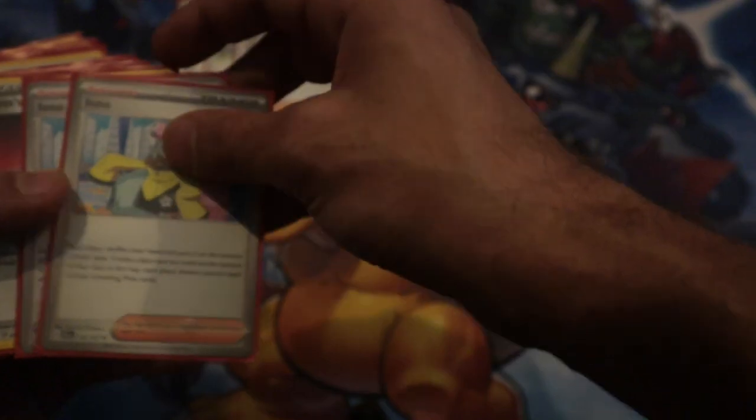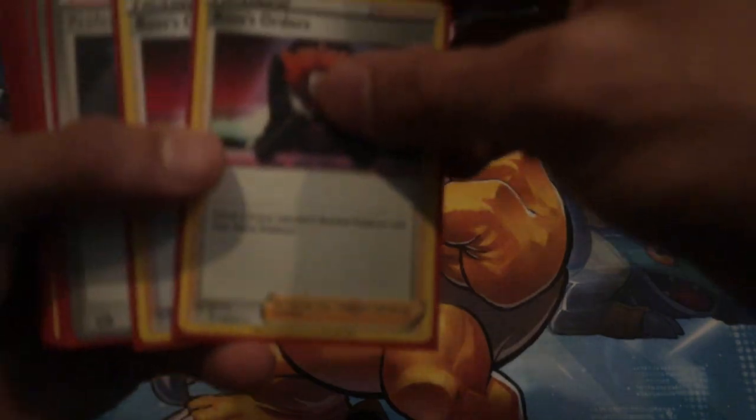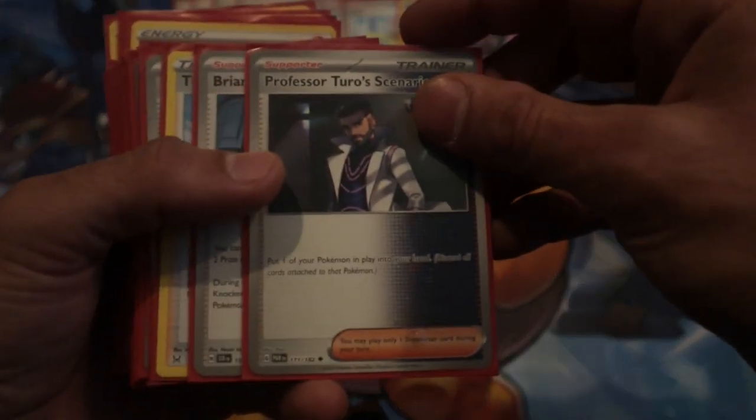Alright guys, here's the Charizard ex that we took to locals today. Arvin is really strong, really amazing, especially for the Maximum Belt — we can draw into it. Iono is great too. No need to explain, they're really good disruption, necessary for the deck as we're not running Unfair Stamp. Two Iono, two Boss is a very, very strong combination.